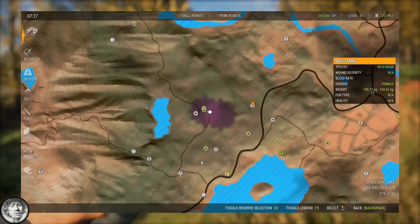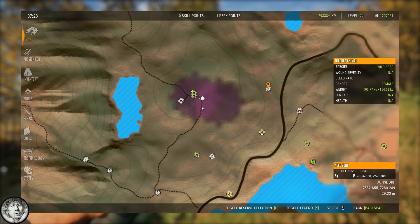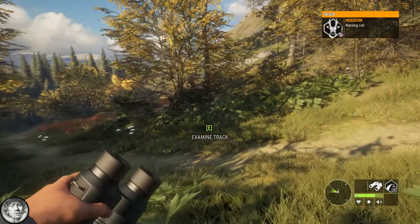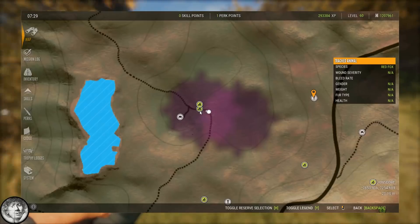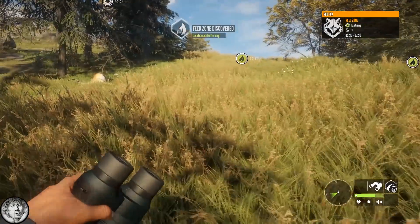Got some nice need zones here — wild boar, fallow deer, roe deer. I see a fox zone here too. Very nice location. They do overlap but I'm sure all the animals will keep coming here.